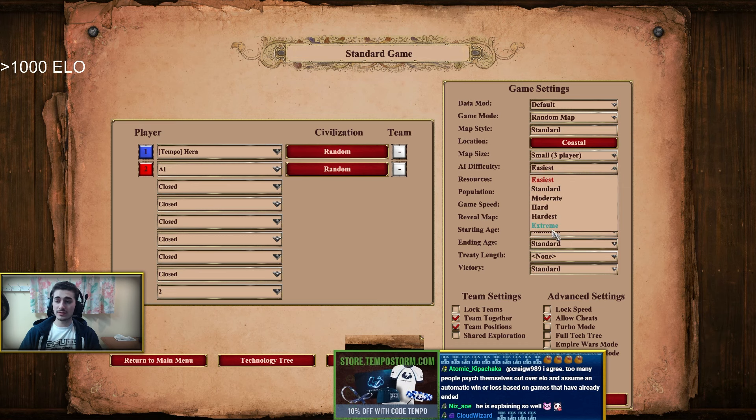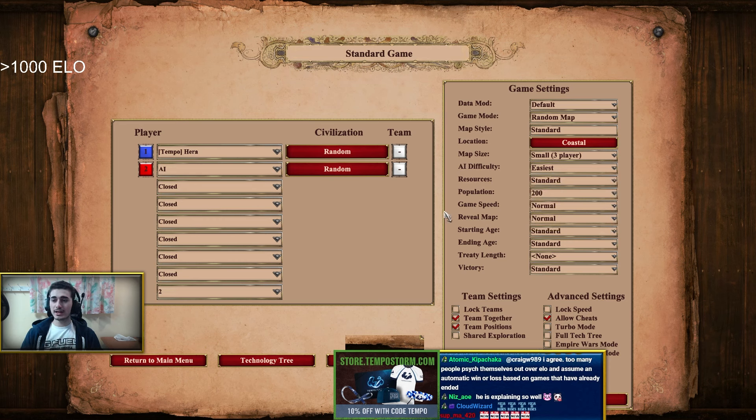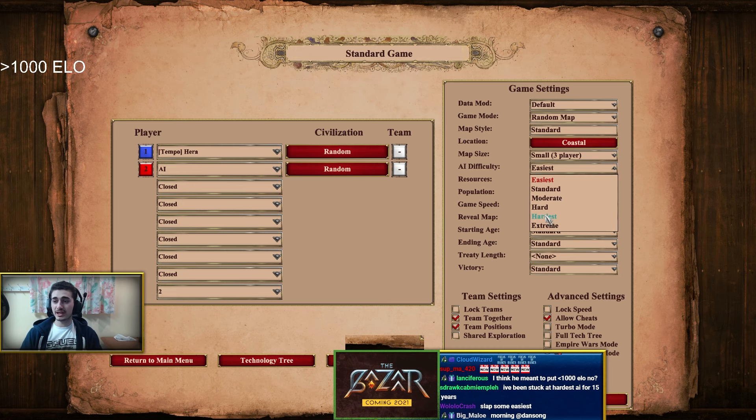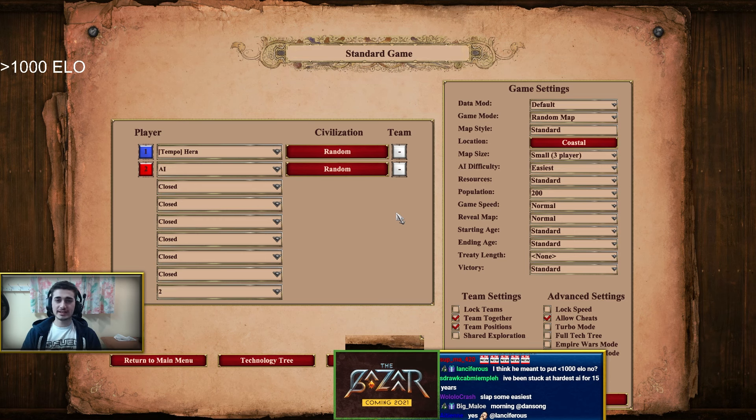I suggest you start at Easiest and play a one-on-one game versus the AI. This gives you an introduction to what multiplayer will look like without the added stress of playing against another human being — without feeling like they'll be much stronger, or that you can't pause to breathe and think. AI is a really good stepping stone. Start with Easiest; if you can beat them, move on to Standard, then Moderate, and just learn the basics.